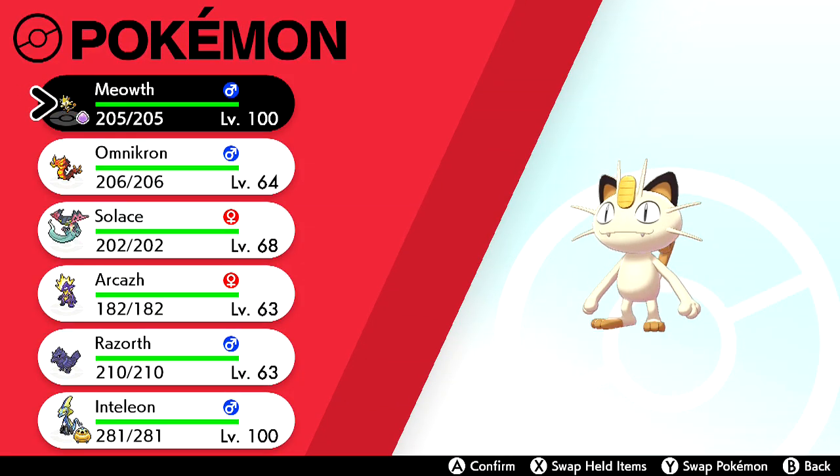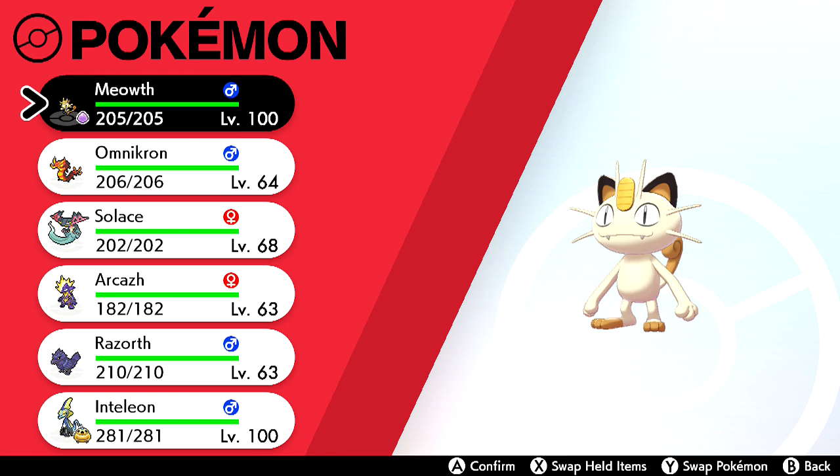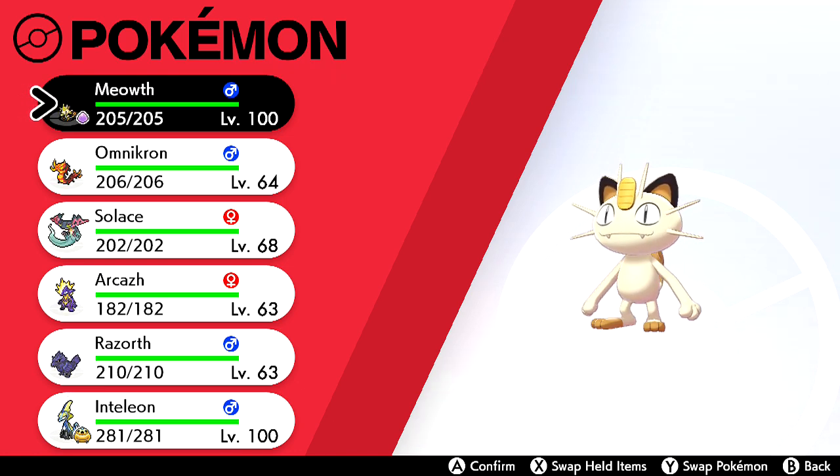Our main star here is Meowth — specifically the Meowth you can download from Mystery Gift. This Pokémon has Pay Day, and with its Gigantamax form you get Gold Rush. The values work out as: your level times the number of times you use that attack, times the Amulet Coin. We're going to face Leon in the Champion's League, and there is a cap of roughly 100,000 Pokédollars — or 99,999.